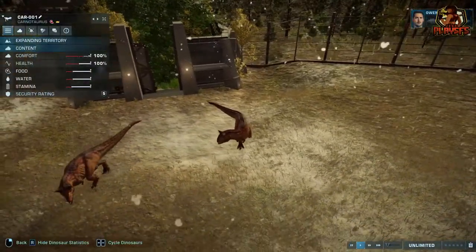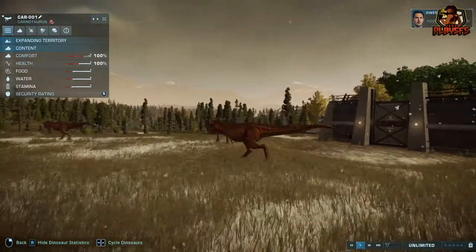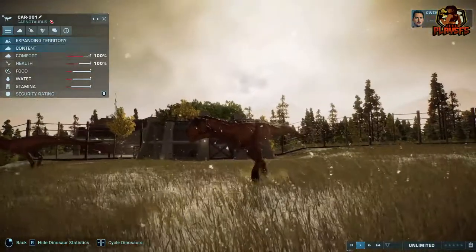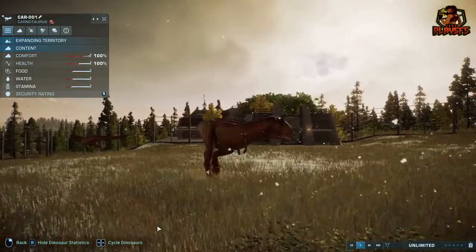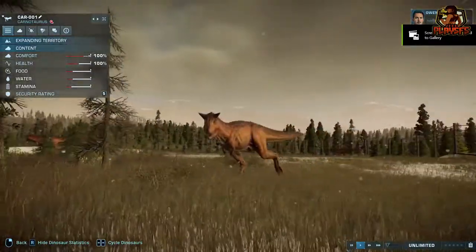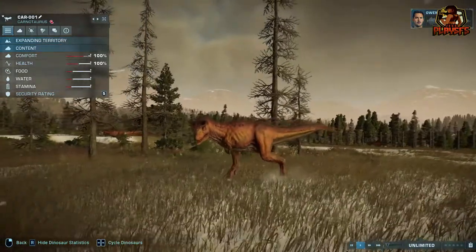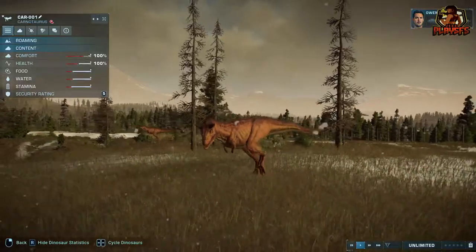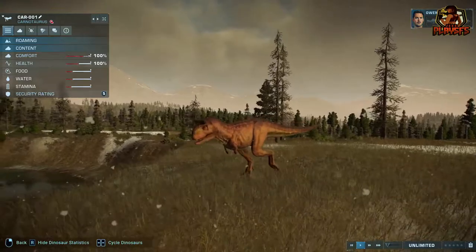I work with the dinosaurs and now you do too. I'm Owen Grady. From my experience, I've learned the most important thing is to respect these animals, because if you don't, they won't have any trouble making you their next meal. You can recognize the Carnotaurus immediately by the horns on its head, which give it a real rock and roll appearance. Those powerful legs can get this dinosaur moving quickly, so it's probably best to stay out of its way. This dinosaur is so metal.